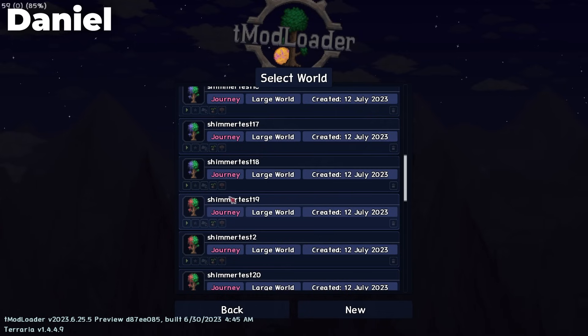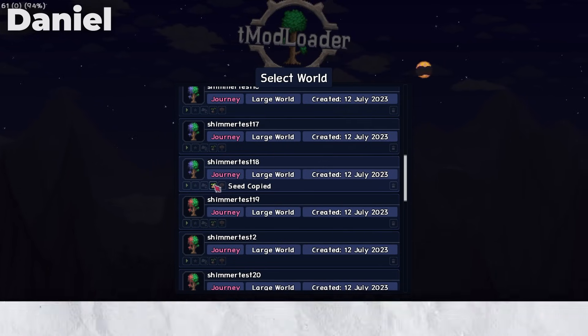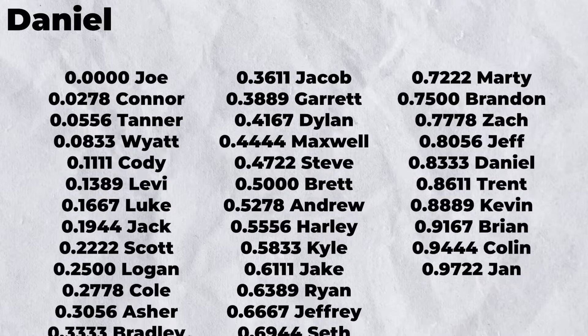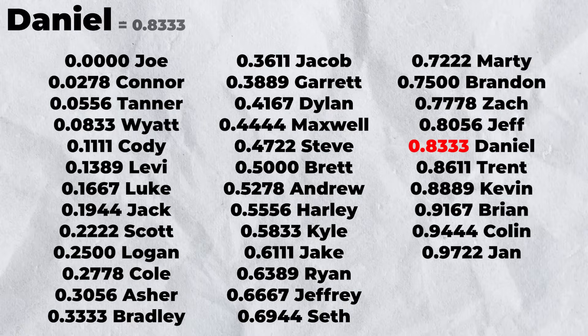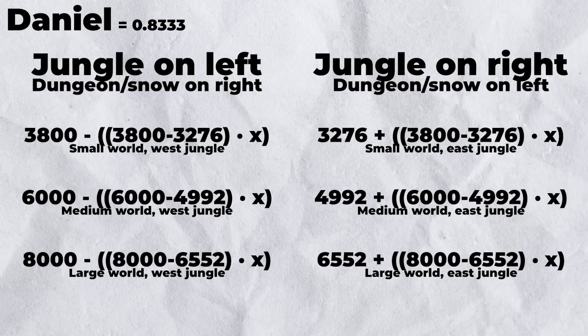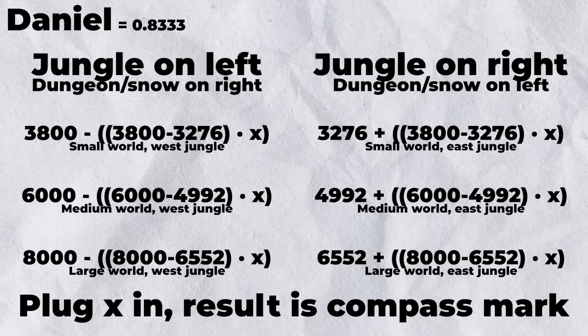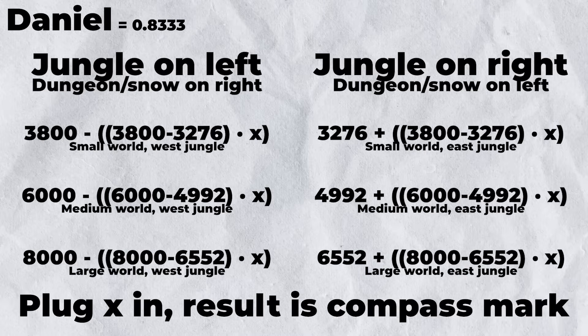First, find your initial guide's name. If your guide already died, generate a new world with the same seed and find it that way. Then look up that name in this table and find the number next to it — keep that number handy. Then plug that number into the direction matching your world size and direction of your jungle. The number it spits out should be the compass coordinate in feet, valid on the side of the jungle.